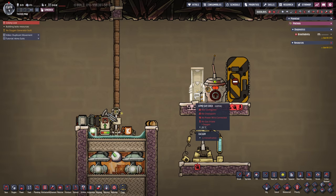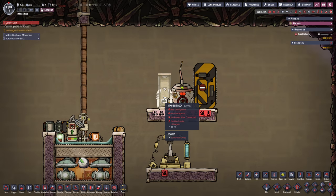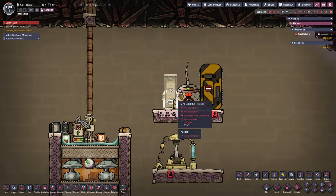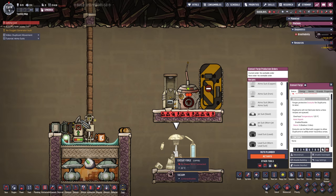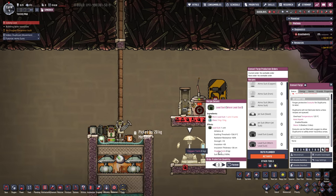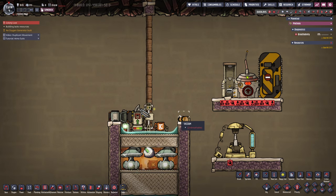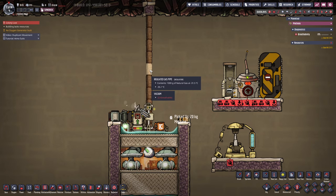There's a caveat: duplicants also have to be provided with suits of some sort — either Atmos suits, jump jet suits, or lead suits — and you need a sustainable source of replenishment for those, since they wear out and have to be repaired. You can put as much resources as you want in at the start, but it has to be infinitely sustainable off just the methane alone.